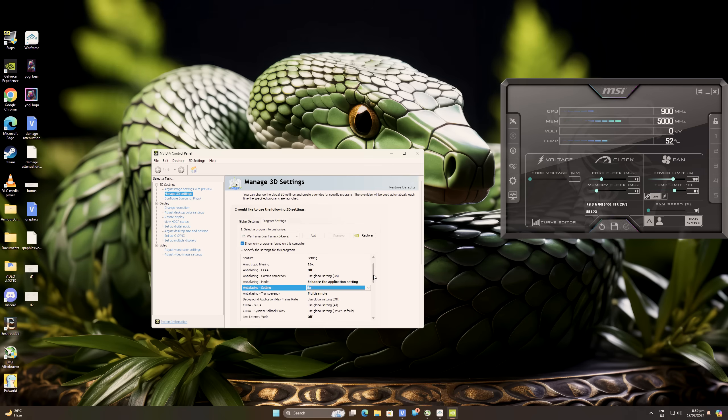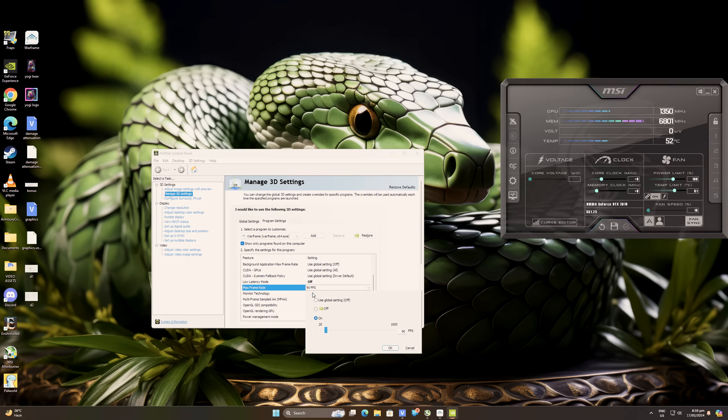For Anti-Aliasing Transparency, just set it to multi-sample, as this setting only works on transparent textures and there's no point maximizing it since you won't see any visual difference. For Low Latency Mode, turn this setting off to get smooth overall frame rate while playing Warframe — it also helps your GPU last longer as it lessens the workload. For Max Frame Rate, it depends on how much refresh rate you have on your monitor. The highest I could get from a 144Hz monitor is 90 frames per second and I haven't limited my max frame rate yet.